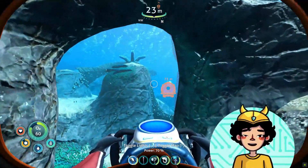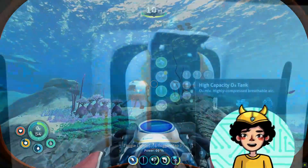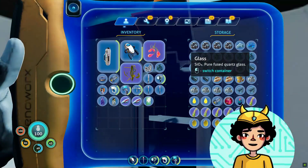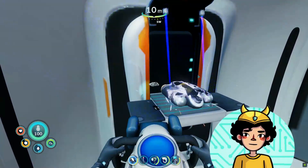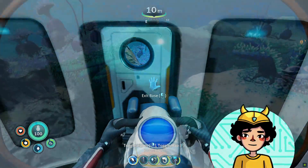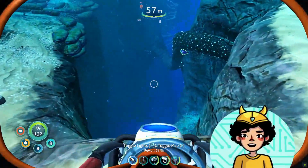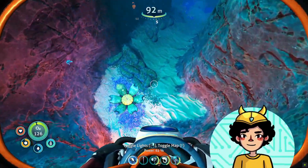I wanted to see the upgraded O2 tank before that — glass, titanium, and silver. Yeah, I have that. Right away, chief. This will be very helpful. Okay, we can now go look for the sea truck. Just ignore the sharks — it's a minor threat anyway, so just go straight down. Why not?